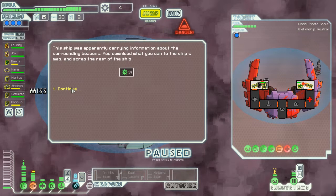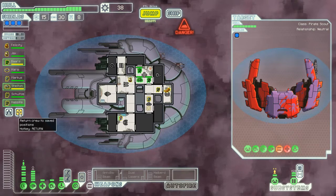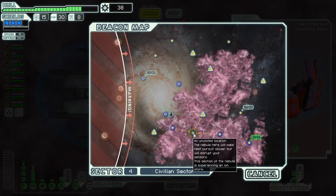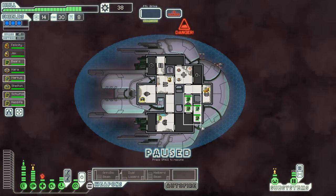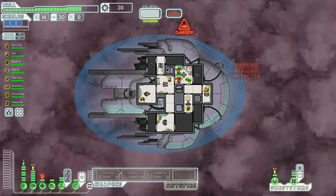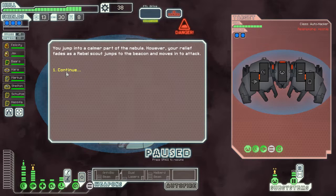The ship was apparently carrying information about the sight of the beacons, but the ship's back was scrapped. That's a pirate - an ionstone. Here it says ironstone. Sometimes in the event it says plasmastone - a whole different thing appears. We arrived in the nebula immediately and received a message: prepared to be boarded. With the status from the nebula there is no way to tell where we came from. The bonus of being slugs is you know where all the boarders are - you don't have to wonder if some are hiding in the airlocks.